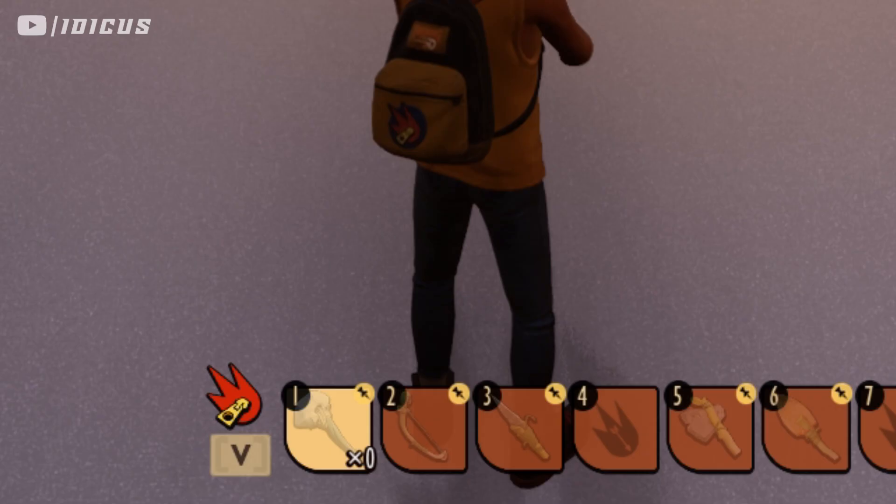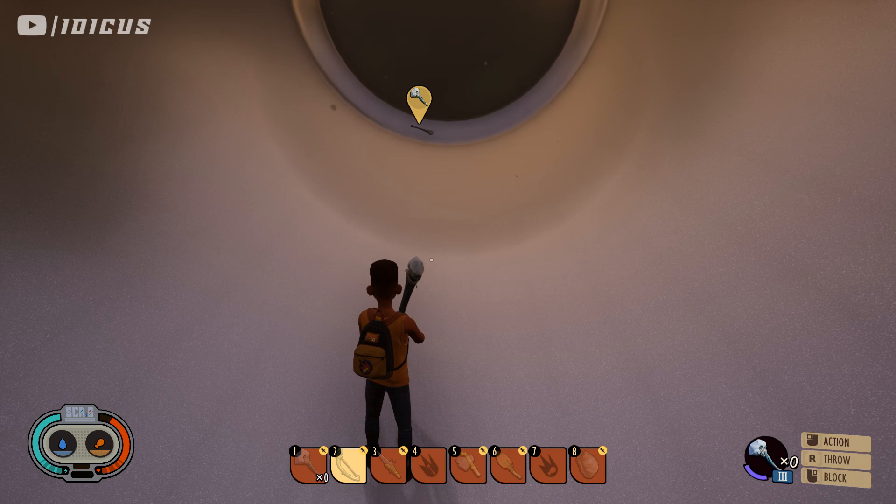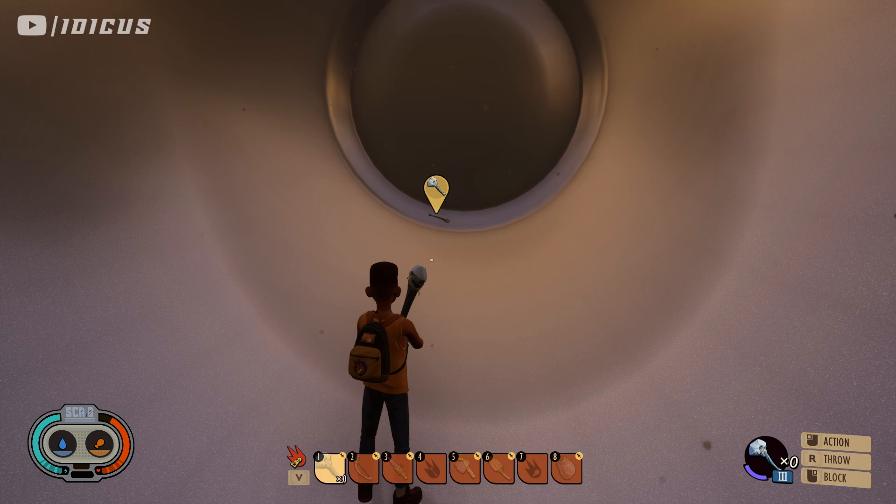Now I have one in my hands and you can see one over there at the end of the can. If you look at my hot bar, I don't actually have it there — it's invisible, as if the slot is empty — but I still have it in my hand. If you want to keep this, you'll have to do another step, because if I equip something else it would disappear.